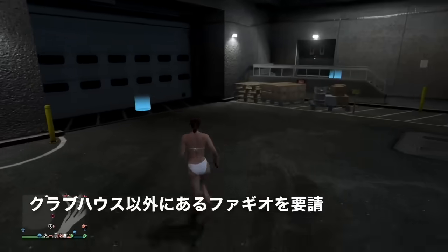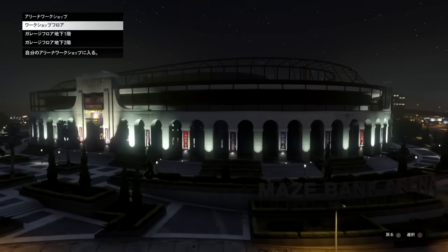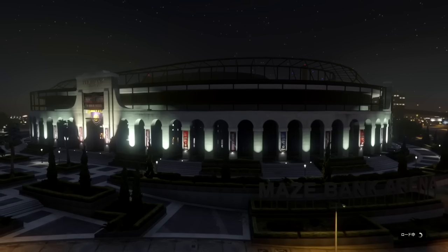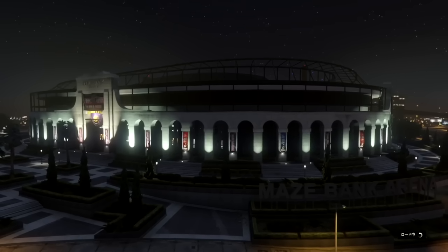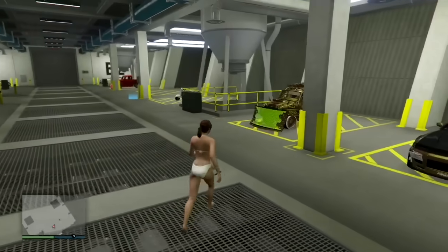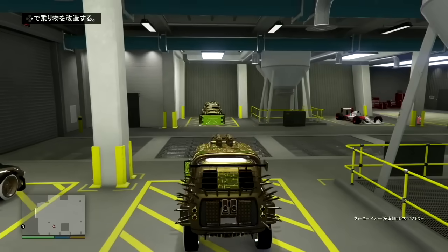要請してから1〜2秒経過して、複製したい車両が入っているアリーナの中に入ります。アリーナの中に入ったら複製しようとしている車両、例えば1CレトロカスタムとかサルタンRSとかエレジーレトロカスタムそういった車両を外に乗り出します。デラックソとか高級車は複製してもほとんどお金にはなりません。